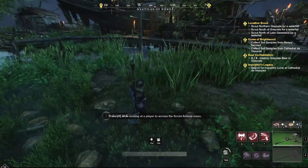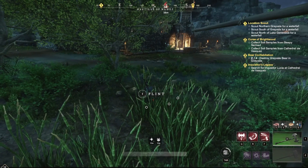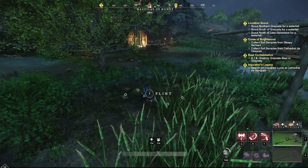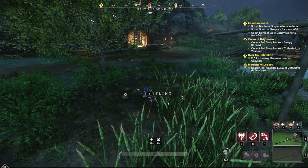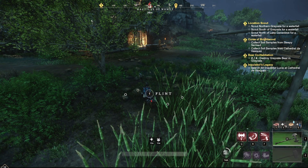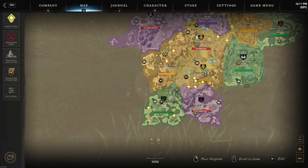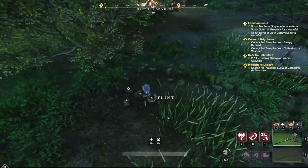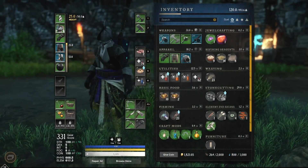We are here in New World and if you've been looking on the boards, flint is selling for a decent amount, at least on my server. You're also going to need flint for a lot of things, and if you're looking to get a bunch of flint super quickly, I have found essentially the infinite flint motherlode. We are here in Monarch's Bluff, down in the southwest at Dead Man's Cove, and there is just so much flint.